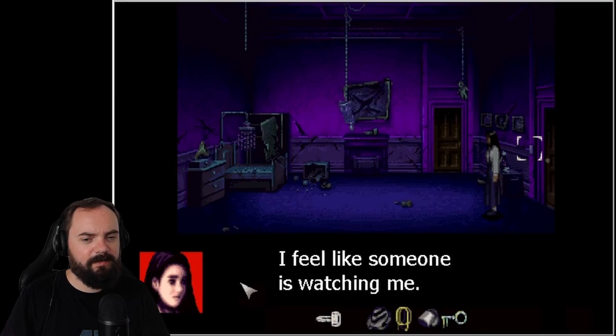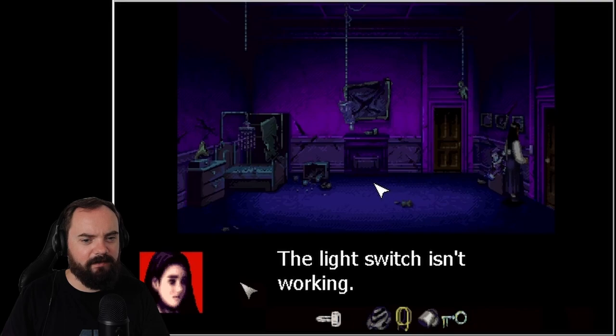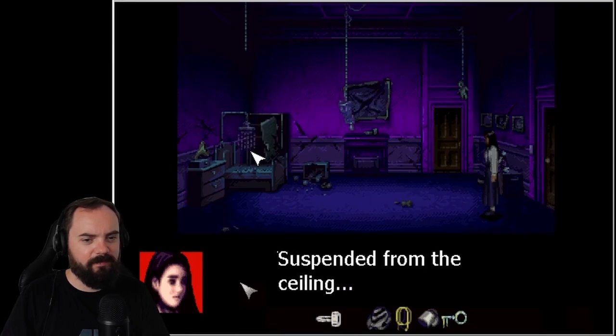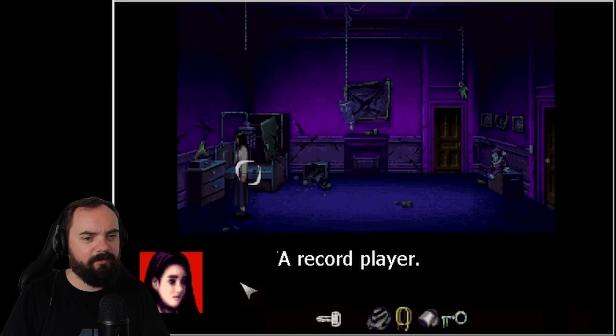I feel like someone's watching me. Let's turn on the light. The light switch isn't working. Well, there's a door here. A French doll suspended from the ceiling. That's not creepy at all. A record player — it seems to be broken.